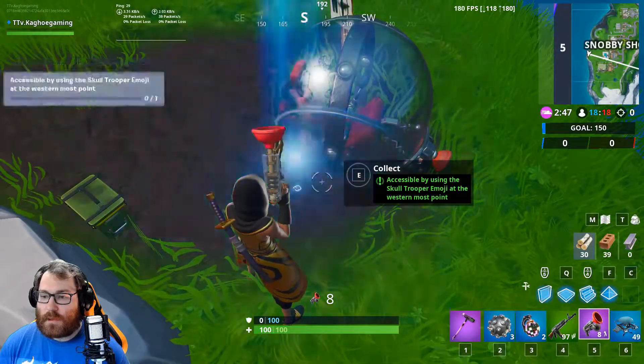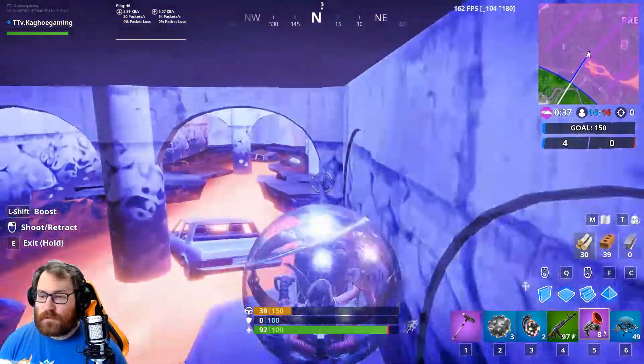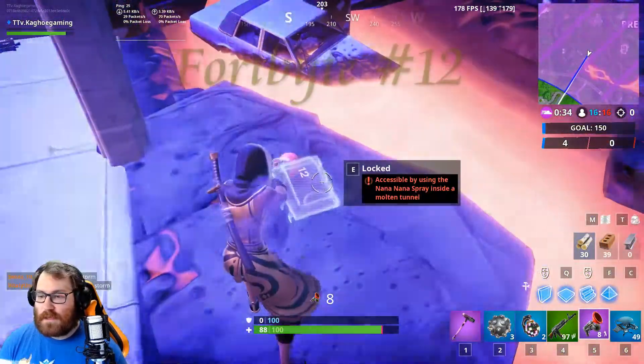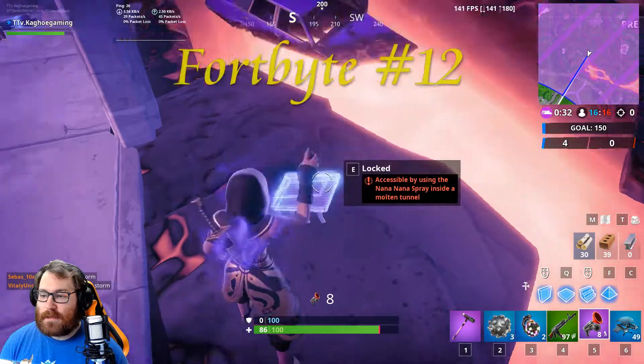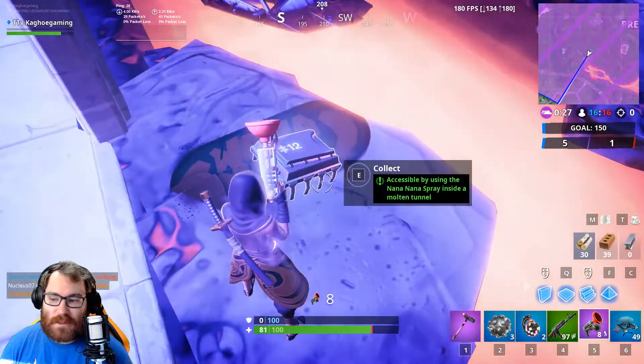Now we're coming up on a molten tunnel for Fort Bite number 12. We have to use the Na Na spray inside here — we spray that, and bam, Fort Bite number 12.